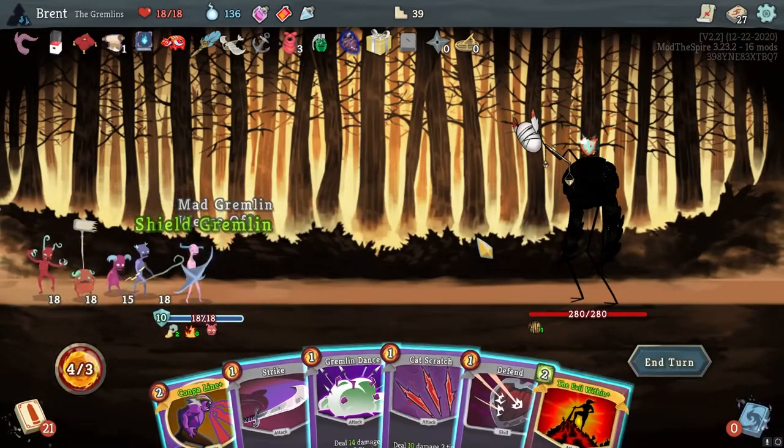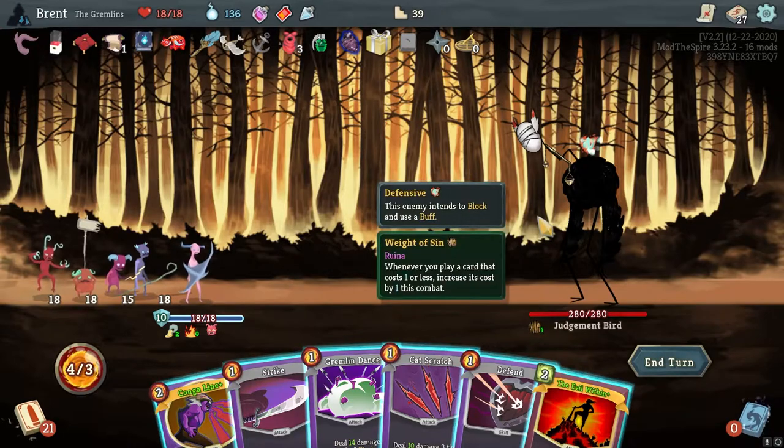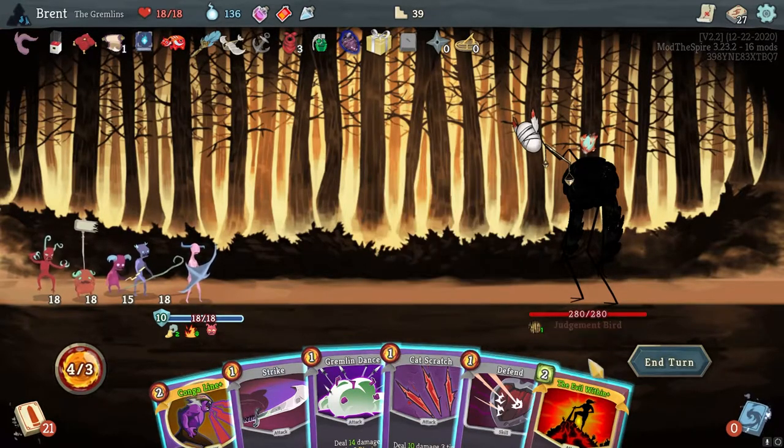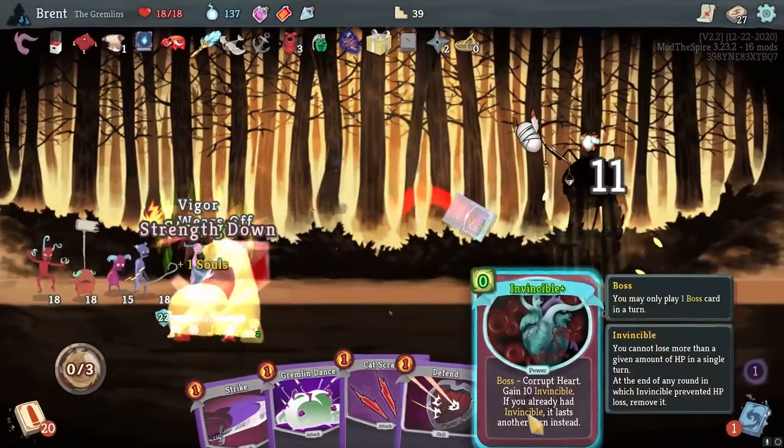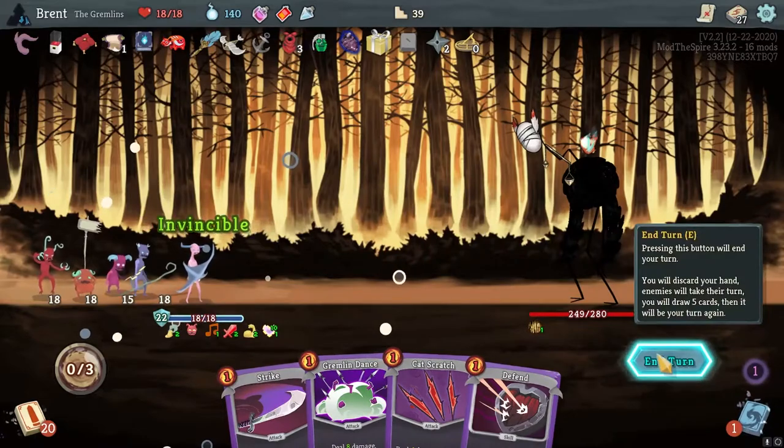Let's Evil Within, Conga Line. What do you do again? I'm going to play a card that costs one or less, increases cost by one - that kind of sucks. We want the energy to start with I think. Defensible - that's fine.